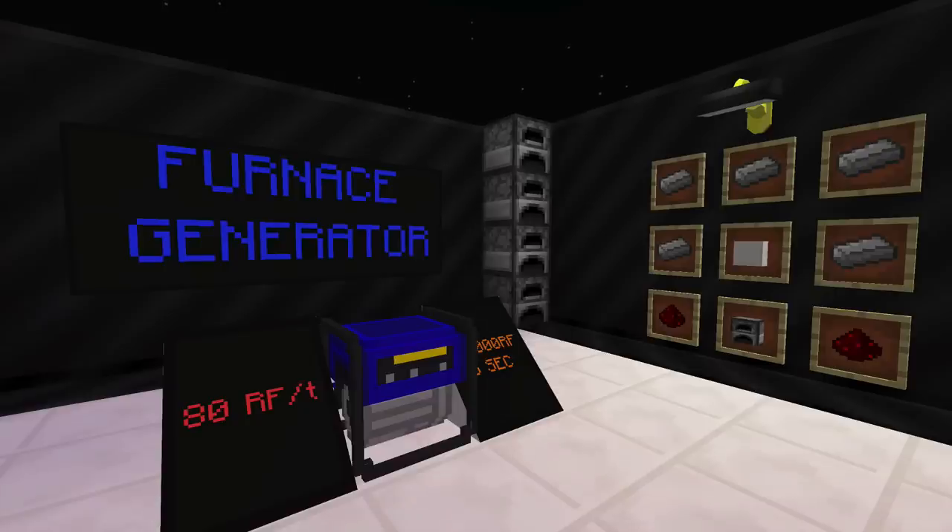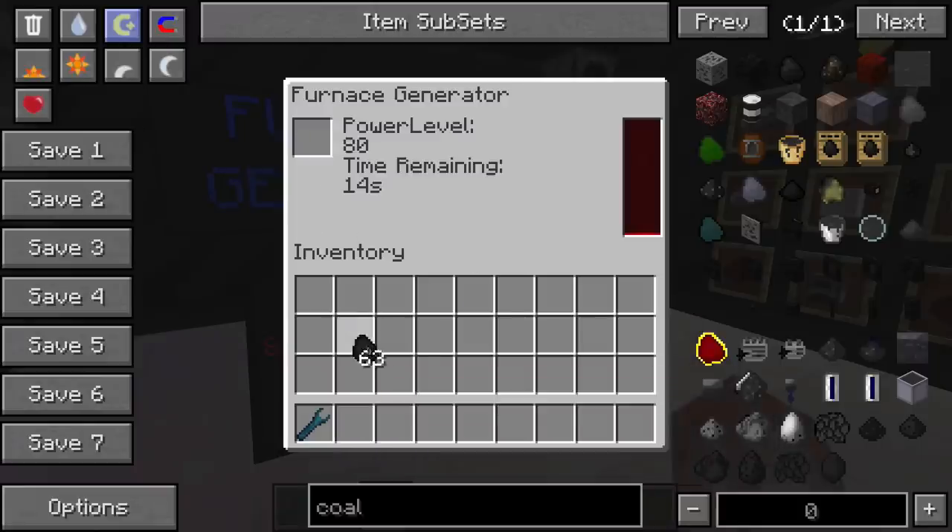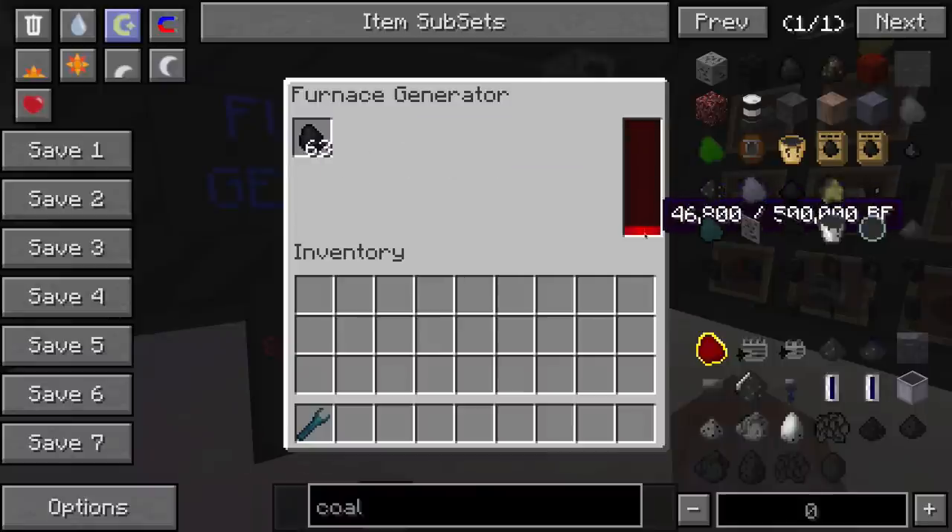The Furnace Generator will produce 80 RF per tick and it will consume anything that a normal furnace can use. Your recipe pattern is right there on the right of my screen. The fuel will not last nearly as long as the fuel in the Survivalist Generator; however, it will produce power a lot faster. You can see that the power level is 80 — significantly higher and faster than its predecessor.